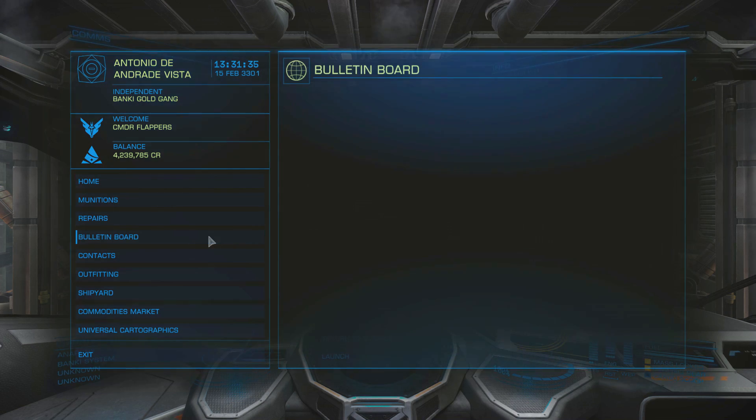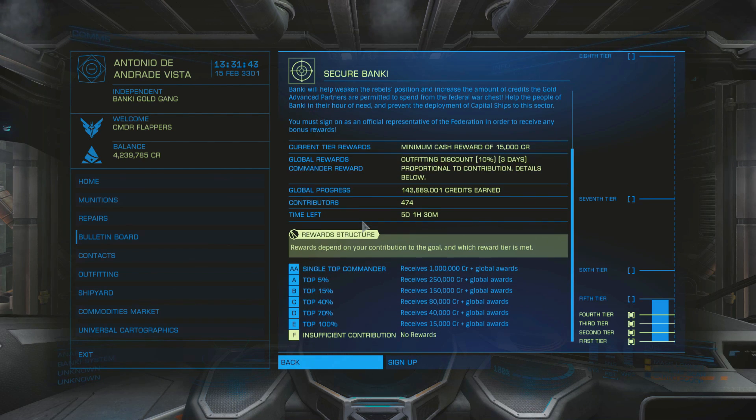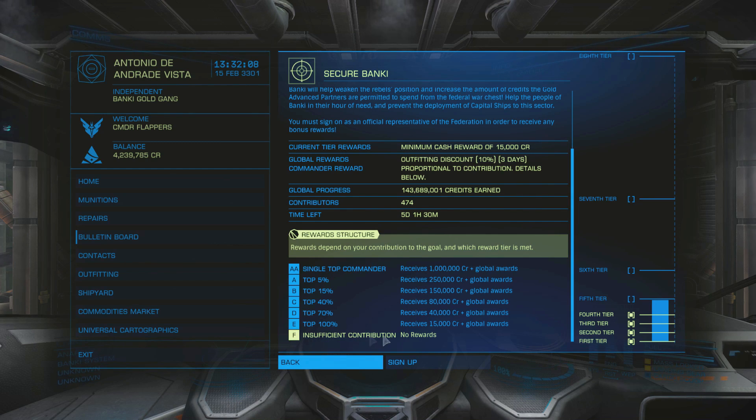To access the community goals, it's all under the bulletin board system. You can see here the community goals listing. If we click on it, it tells you exactly what you need to do and what all the rewards are - the tiered rewards, global progress, how many contributors there are, and how much time is left. You can see the top 100%, top 70%, top 40%, each getting a specific credit reward. Every time a new tier is hit the rewards go up, so you really want to work with the community to hit a high tier.